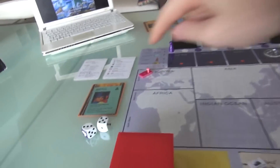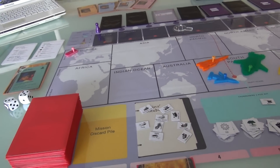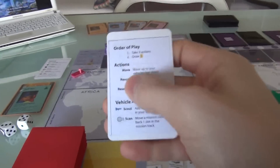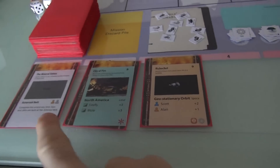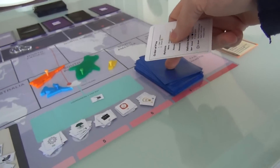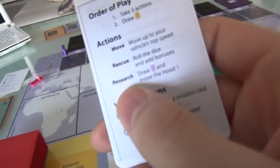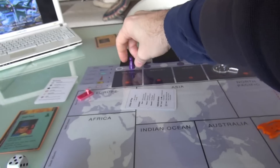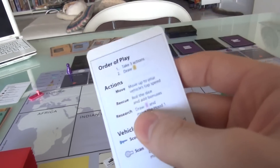Let's start. I'll be first player, Virgil. On your turn you get to do 3 actions. There's a nice summary card right here — those actions are: you can move, you can rescue (attempt to solve one of these crises), or you can do research, which means you get a FAB card that can be a really powerful help.